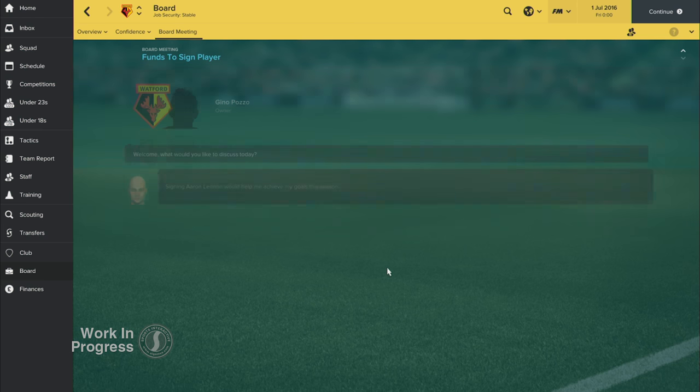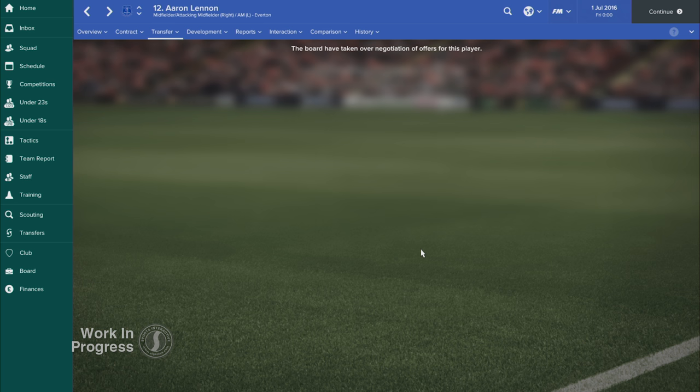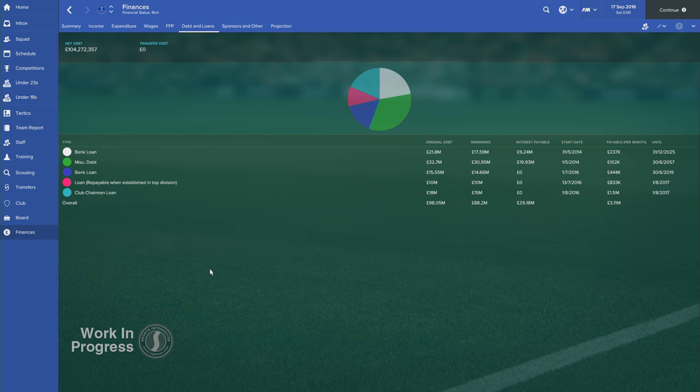The interact with board option on the transfer offer screen has been revamped too. In the right circumstances, boards will be willing to part with hard-earned cash on a player that you've identified, especially if it's a marquee name. Sugar Daddies — those owners who like to invest heavily in their clubs — now also operate more realistically. They're now dynamic, meaning they will change the type of investment they put into the club as their team moves up or down divisions. There's a new type of sugar daddy for this year too — an underwriter who expects return. This type of sugar daddy will take over a club outside of the top flight with good prospects but some debt, pay off that debt with a loan that must be repaid if the club reaches the top division, and will also take profit out of the club over the long term.